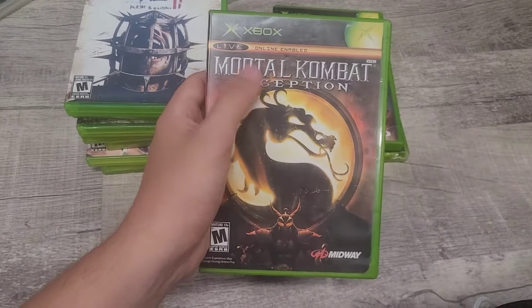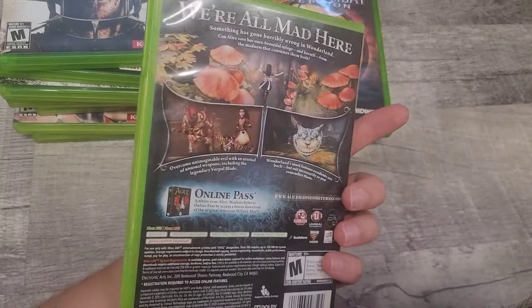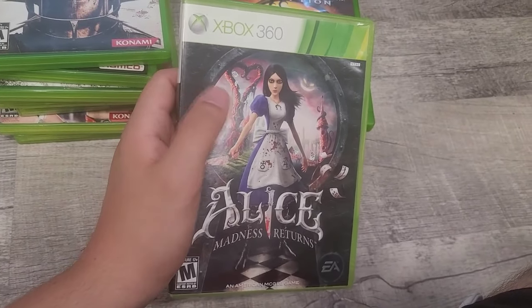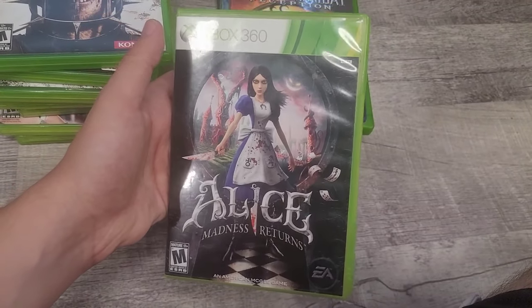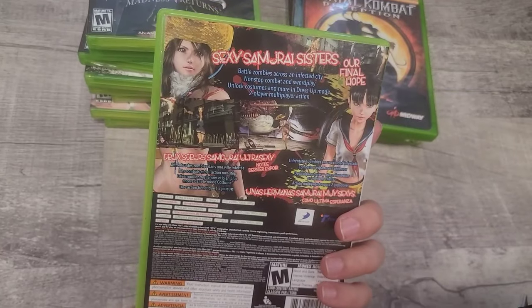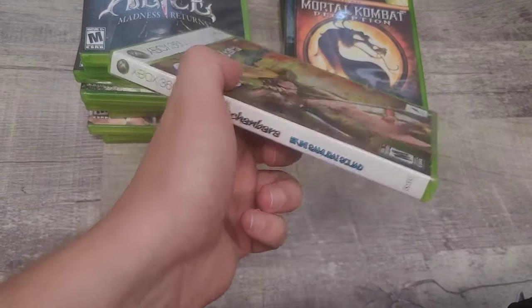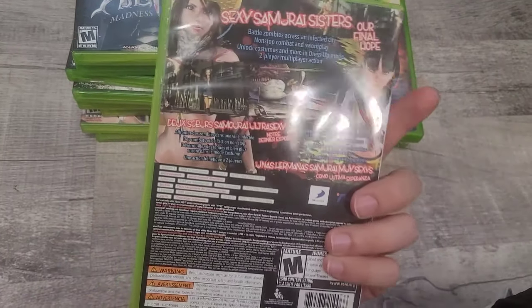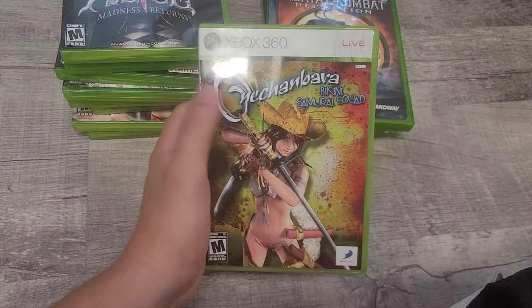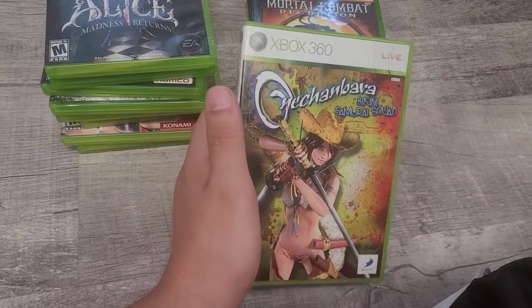Next is El Shaddai: Ascension of the Metatron — such a cool game for its time. I have the PS3 version so I'd rather keep that, but this is an awesome game. Next is Onechanbara: Bikini Samurai Squad — kind of like a musou game but with anime girls. If you like musou games, you'll probably enjoy it. It's not bad but does get repetitive. You don't see this game very often.